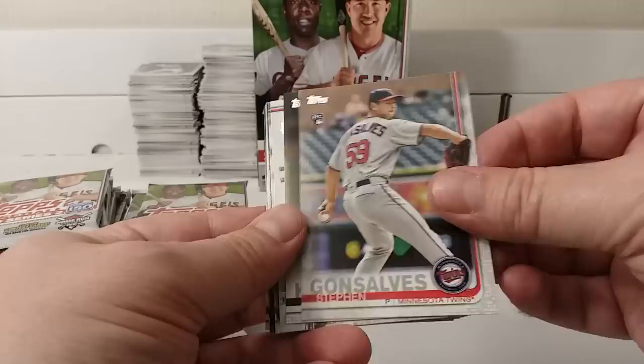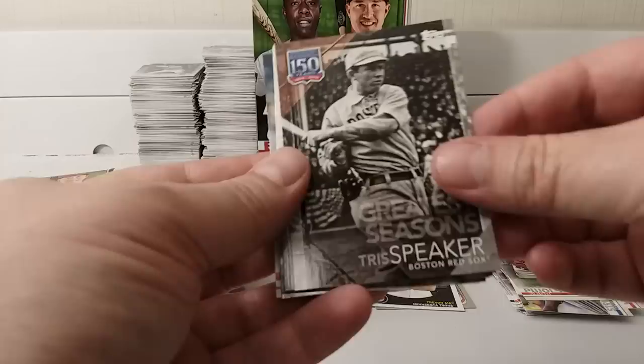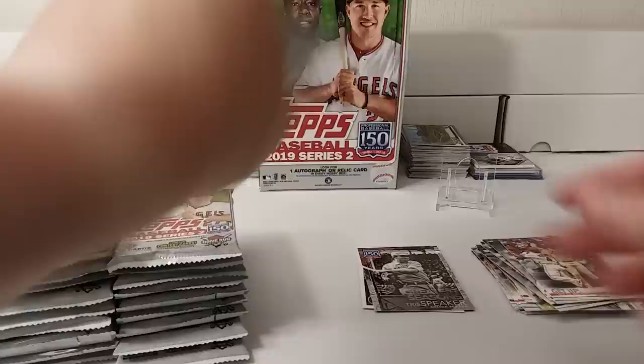Red Stadium card, Trigger Pose. Albert Pujols. Tris Speaker Greatest Seasons insert. Vince Velasquez. Greg Allen. Jace Peterson. Christopher Negron. Tony Kemp. And Matt Moore. Marlins Cardinals — next pack.